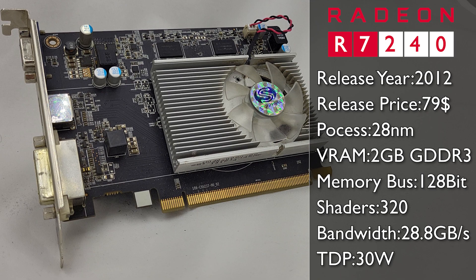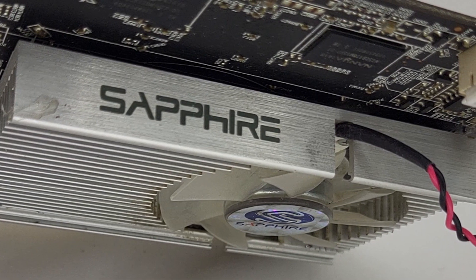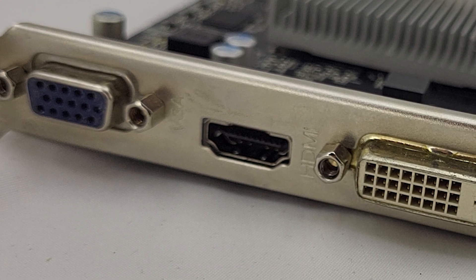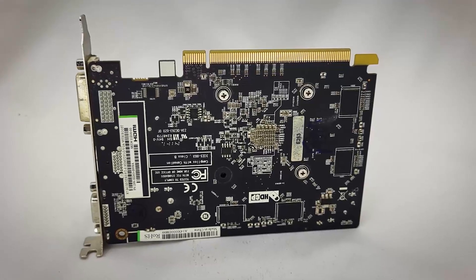After all, the 128-bit memory bus isn't that common in the low-end GPU market, and there are models of this GPU featuring GDDR5 memory. The model I have features the significantly slower GDDR3 memory, not to be mistaken with models that have DDR3 memory — the slowest type of memory you can find on the R7-240. So almost 10 years after its release date, let's see if this pretty small GPU can even handle anything nowadays.